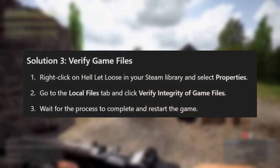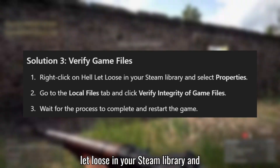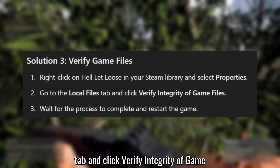Solution 3: Verify game files. Right-click on Hell Let Loose in your Steam library and select Properties. Go to the Local Files tab and click Verify Integrity of Game Files.